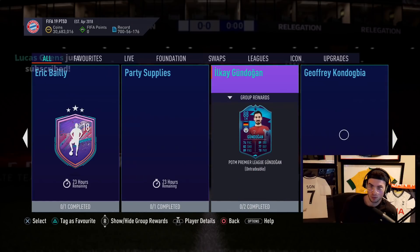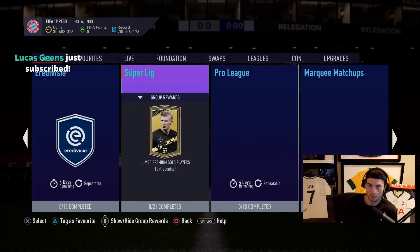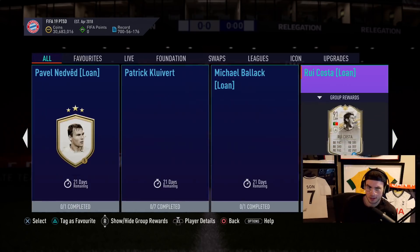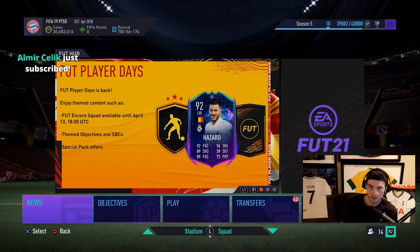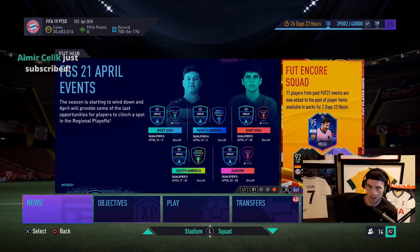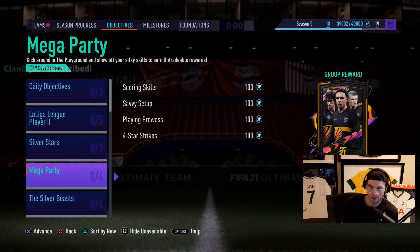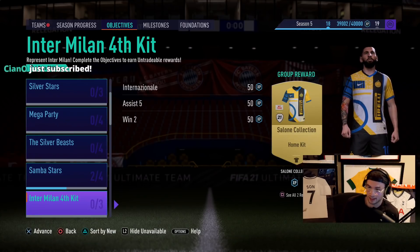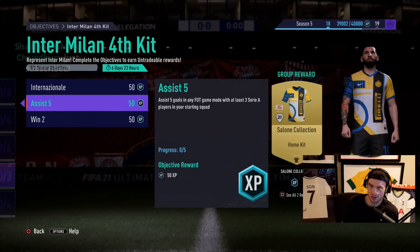I think we're still on a no-icon wave. We probably got a new footie player days challenge. Nothing new there. Let's look at the showdown again in a minute. Do we get anything else today — any objectives? There's a kit here, not sure if it's new, but it's kind of fire. Actually I don't know — is that a fire kit?